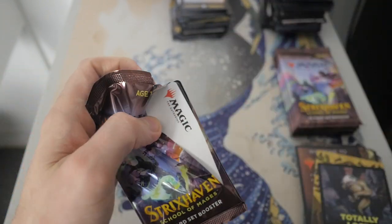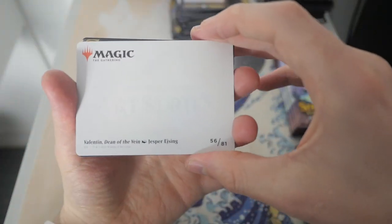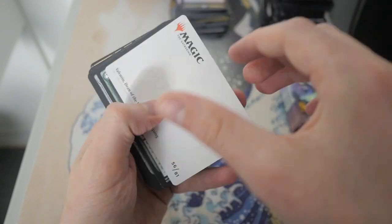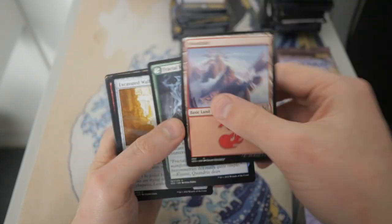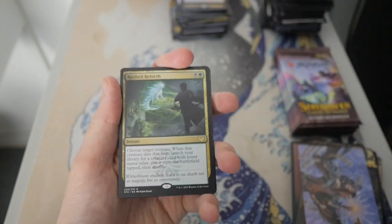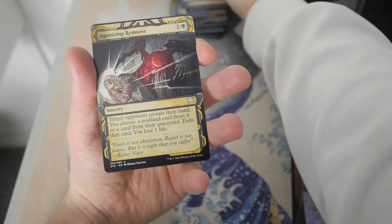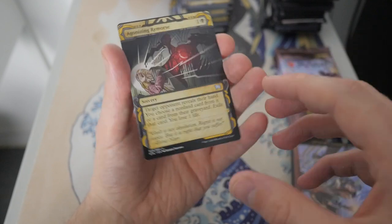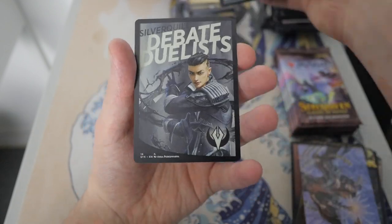Let's get to the next pack. Valentin, Dean of the Vein — nice, look at that artwork. Let's see what our first rare in this pack is. We have a Rushed Rebirth, and then we have an Agonizing Remorse uncommon, and a Humiliate. And that's it.